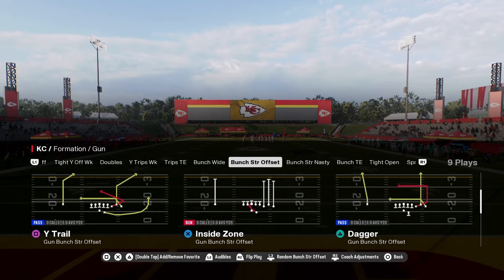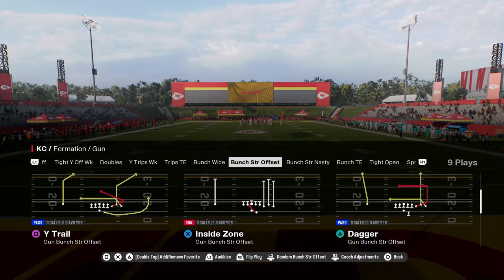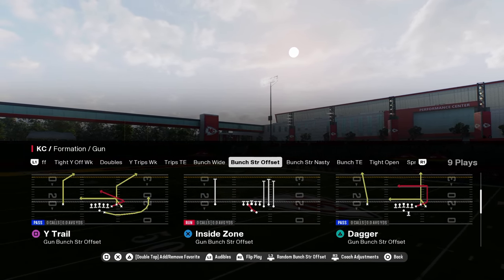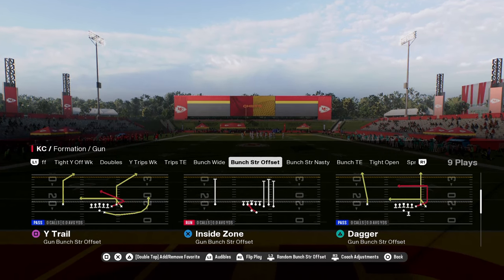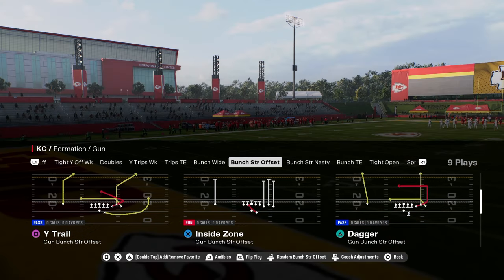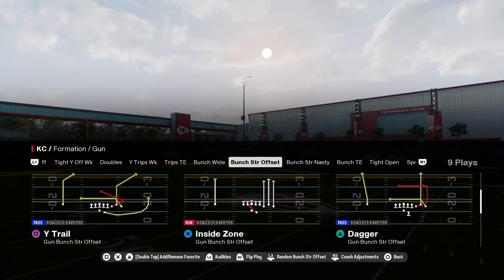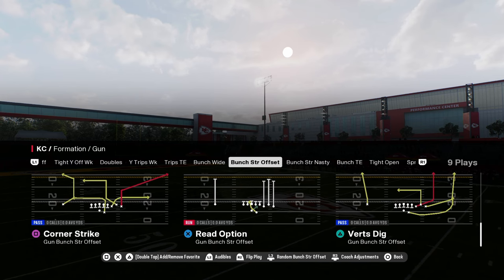This is out of the Bunch Strong Offset in the Packers playbook, and we're going to be dropping a Packers ebook on our school site probably as soon as you're watching this video. School members get access to all of our college football and Madden 25 offensive and defensive ebooks as well as all the updates. If you're looking to get better at the game, make sure you're in our school community. The link is in the description below.